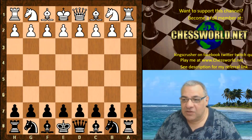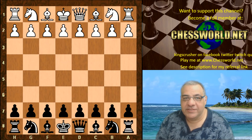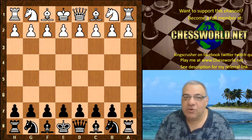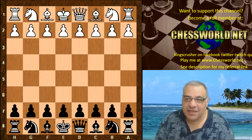Hi all. Let's have a look at the second encounter against the very dangerous Wasp, which was getting a reputation at this point in the tournament in TCEC round 14 as being the neural network killer, because it had beaten Deus Ex twice and Leela once.